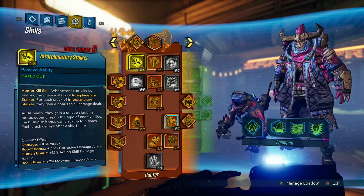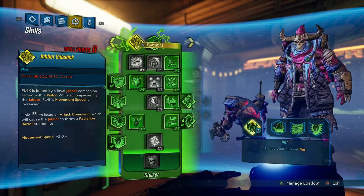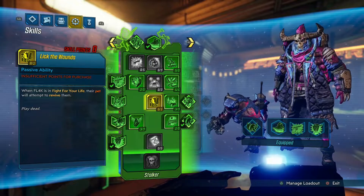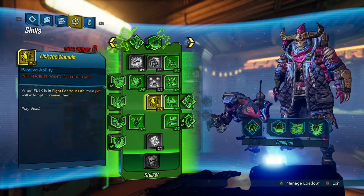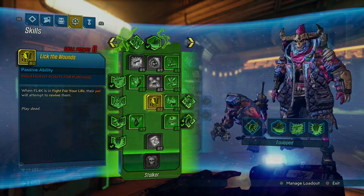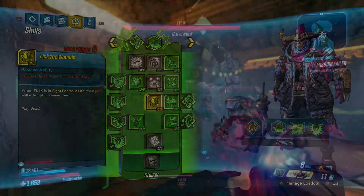Even Mordecai in Borderlands 1 gets their whole perk system from the idea of being the hardest hitting character. We're going to jump right into the boss fight — I'll be fighting Graveward just to show you guys the DPS potential, and I'll point out which perks actually activated during that time. I hope you guys enjoy, and I'll be right back.